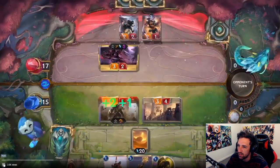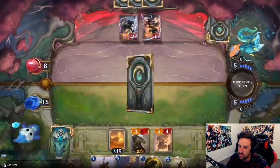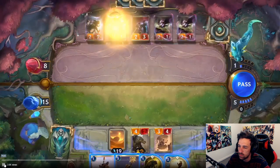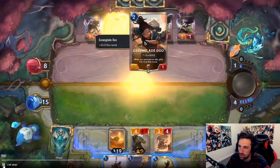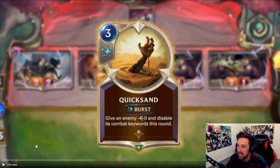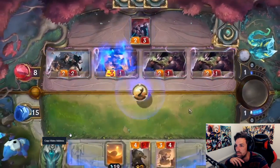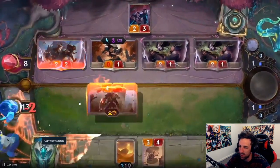A couple of other new cards in hand. Quicksand: give an enemy minus four, minus zero, and disable its combat keywords this round. How often is disabling keywords going to be relevant? It's relevant against barrier — it's like another hush, like an anti-elusive.